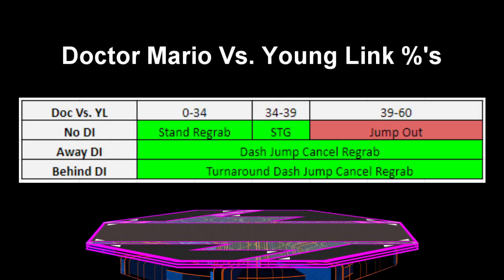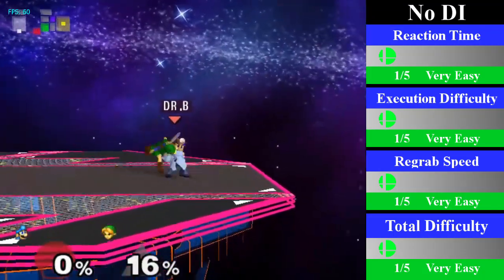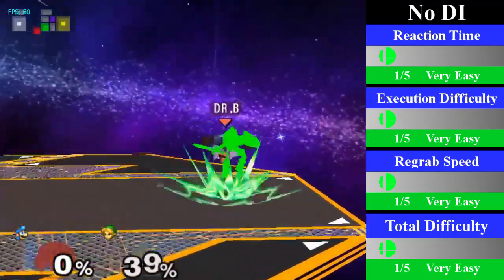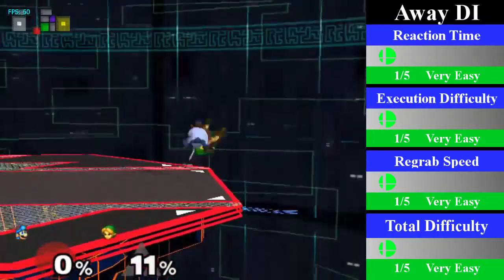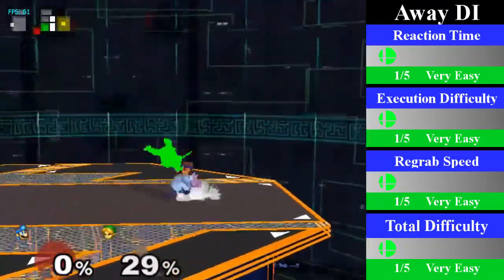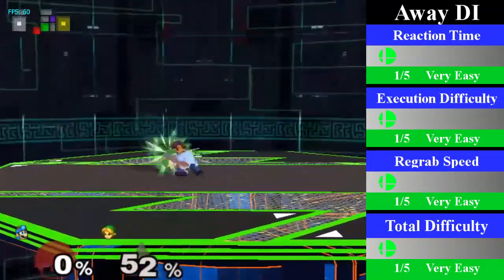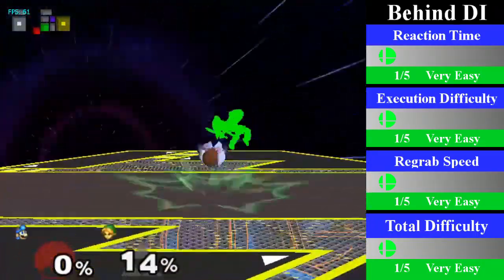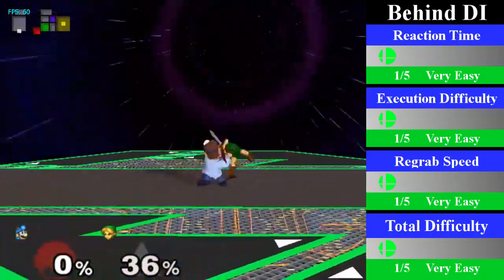Lastly, Doc has a decent chain grab on Young Link that is guaranteed from 0% to 39%, however it can go up to 60% on bad DI. For no DI, from 0% to 34%, Doc can cover with a standing re-grab. After this, he has to step forward and turnaround re-grab for 34% to 39%. You can end this with an up smash. For away DI, Doc can cover from 0% to 60% with a dash jump cancel re-grab. You can end this with any aerial of your choosing. For behind DI, Doc can cover with a turnaround dash jump cancel re-grab from 0% to 60%. You can end this with a nair, an up throw, or a throw.